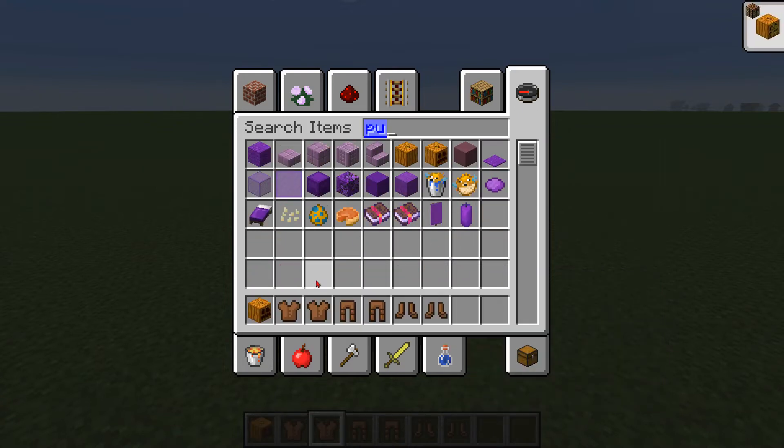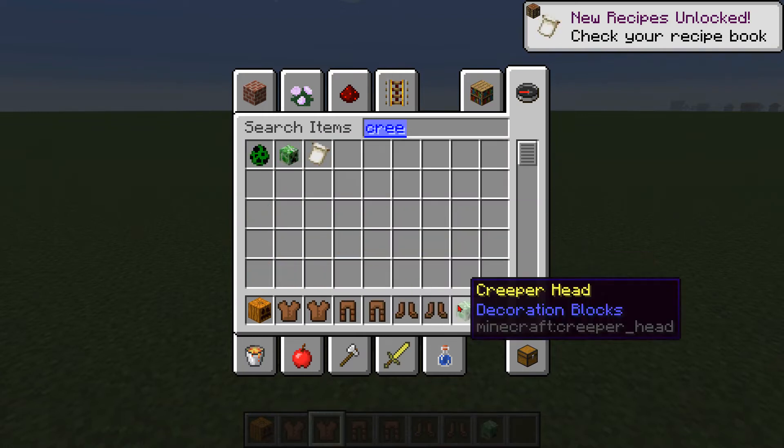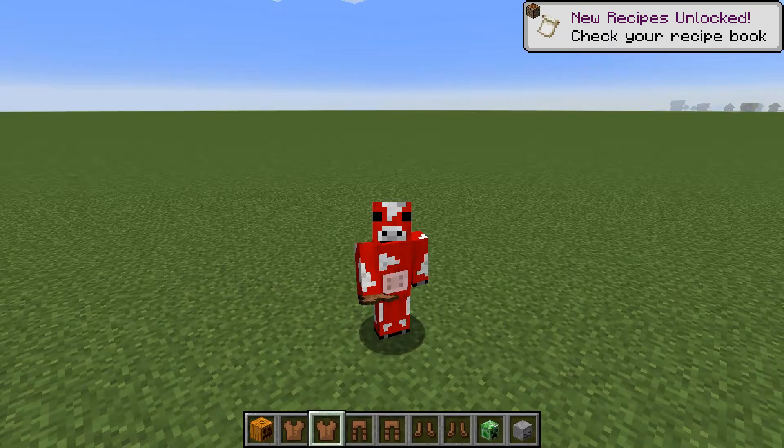Carved pumpkin. And then after the carved pumpkin, a creeper head, or even a skeleton head. After you're done with that part, just go into your inventory and put this all aside.